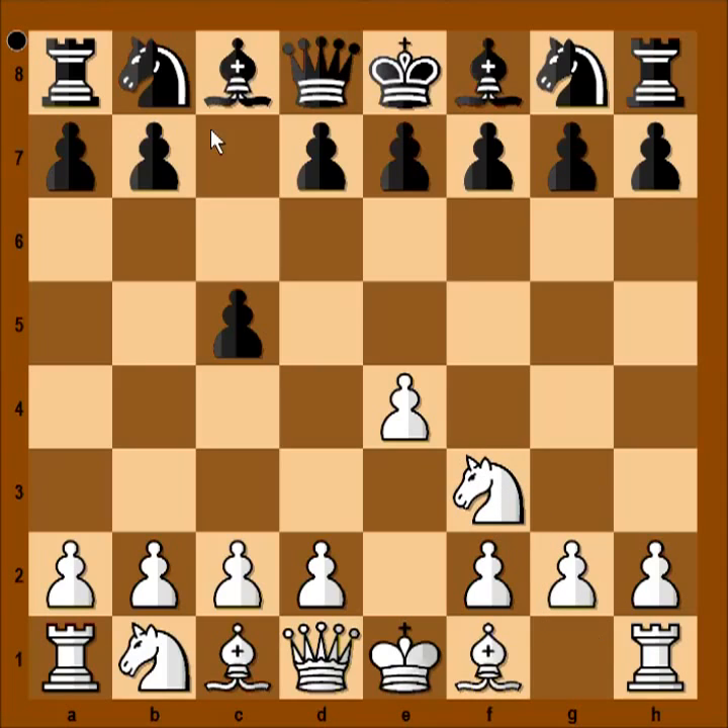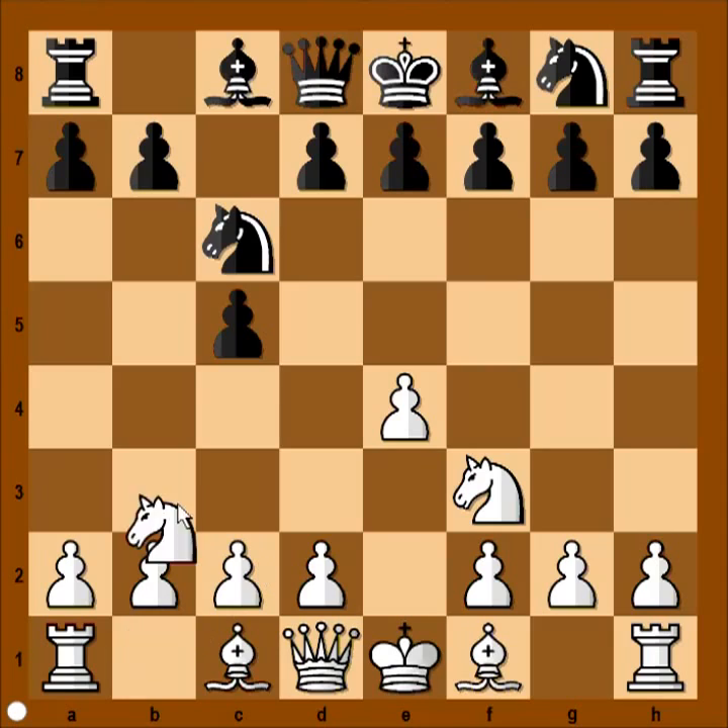Knight to f3, knight to c6. d4 is the most popular move in this position, but Peter Svidler played knight to c3. It is black to move. e6 is a very popular move in this position, as is knight to f6 and g6, but Luka Van Wely played e5.